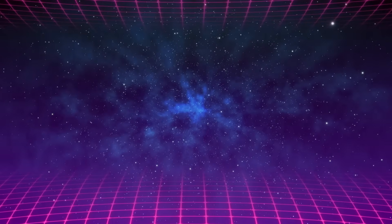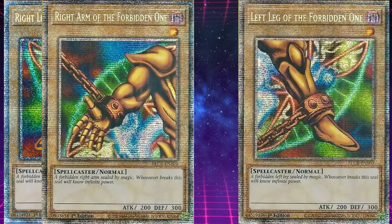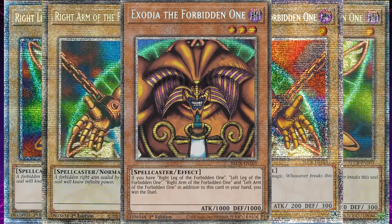The reason why is that Exodia's effect is: if you have the right leg, left leg, right arm, and left arm of the Forbidden One in addition to Exodia the Forbidden One itself in your hand, you win the duel.